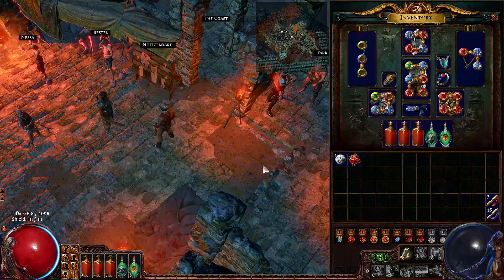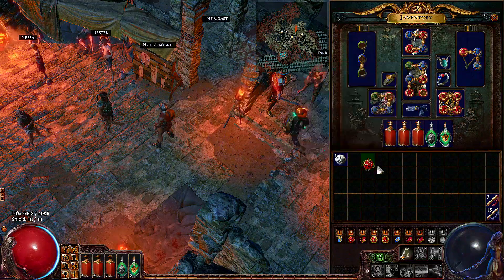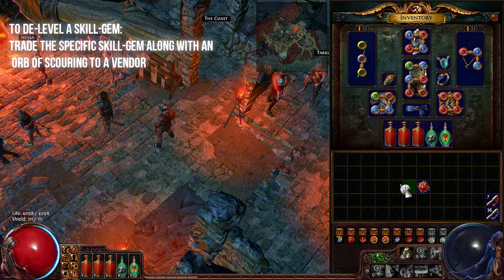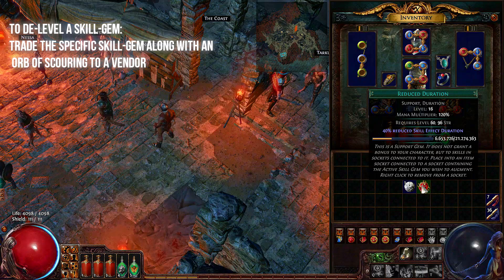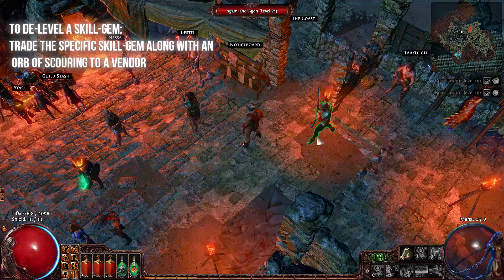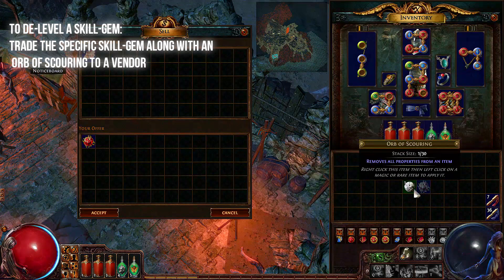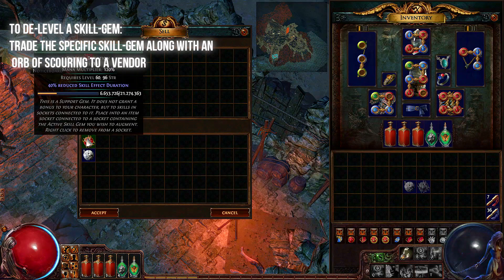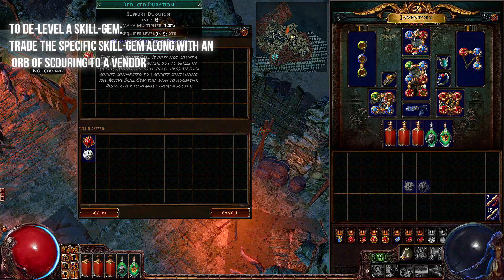So what do you do if you by accident overleveled a certain skill gem? You use the following recipe: add the specific skill gem in question along with an Orb of Scouring. When accepting the trade, your gem will now become one level lower than it was before. Let me show you an example. Let's take this Reduced Duration skill gem that is now level 16. If we offer Tarkleigh this skill gem along with an Orb of Scouring, we will get back a level 15 Reduced Duration, as you can see here. I'm not going to do the trade as I actually need this gem at this level.